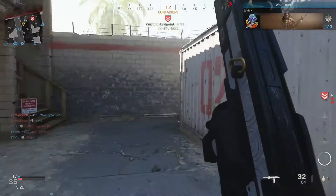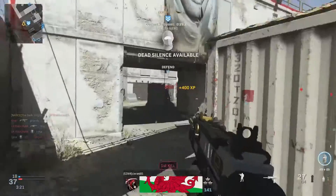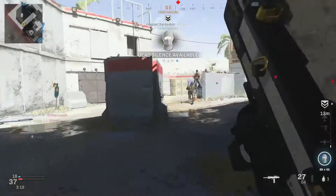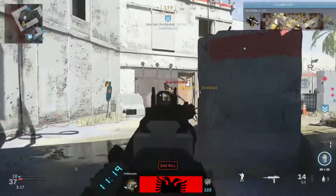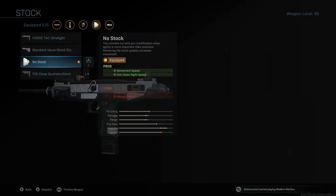Tac Laser for your laser, of course allowing you to snap onto enemies faster with quicker ADS speed, helping with aiming stability and aim walking steadiness. The con to this however will be you are visible to enemies when active, so when you are aiming down sights.